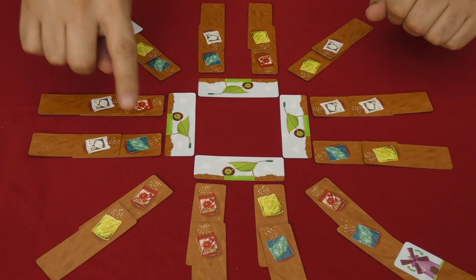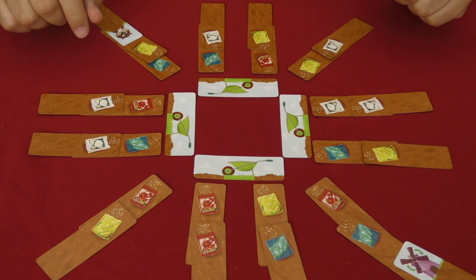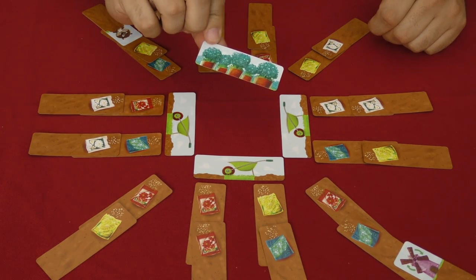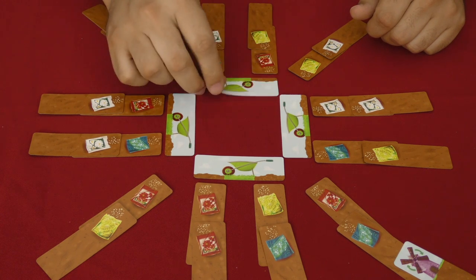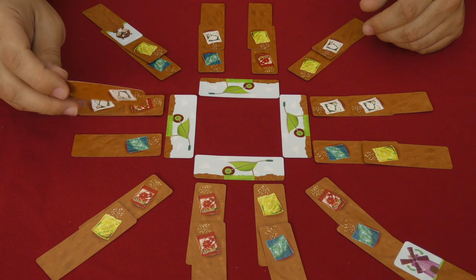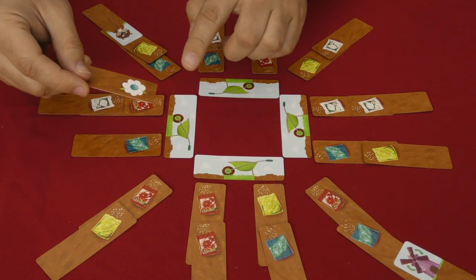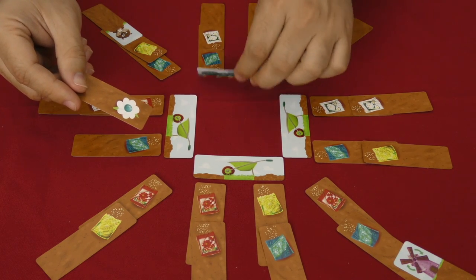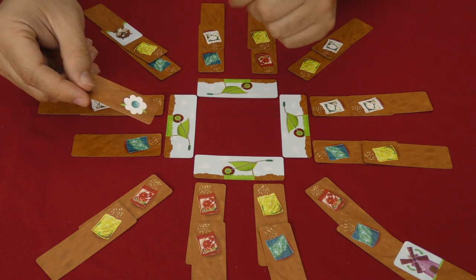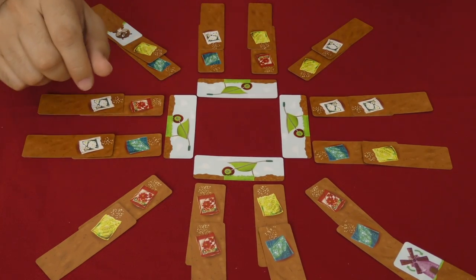Here's what the game looks like set up and ready to begin. You lay out the cards in this pattern randomly, and you put the gopher card opposite the windmill card. What you're attempting to do is gather the most flowers for the most victory points. Every player has a secret color under the wheelbarrow of the flowers they prefer. The back of each card is a hint as to the petal color. If you acquire a card and the center matches your secret color, it's worth three victory points. If the petals match, it's two victory points. If there's no match at all, that's still one victory point.